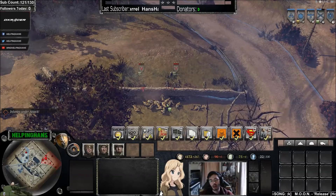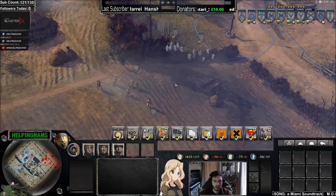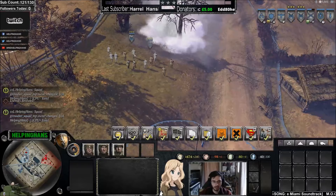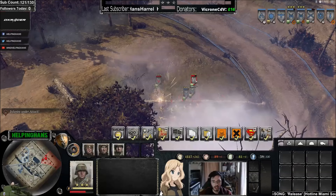Now we're going to repeat the engagement but take it a lot better. We have a mortar, so we're going to drop a mortar barrage in front of those grens so they can't see us coming. Once the smoke is there, we can push in. You'd also want to oorah in to close the engagement faster, and focus down one squad at a time—manually focus one, then switch to the other.